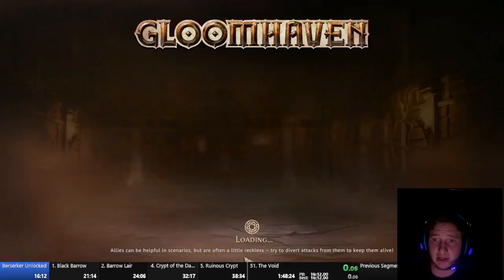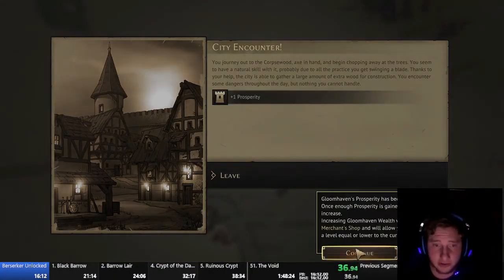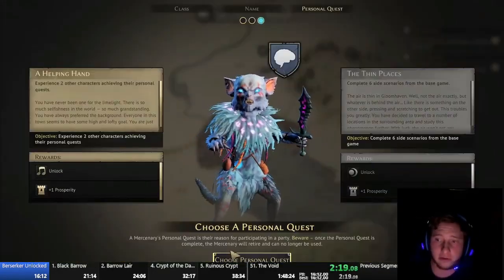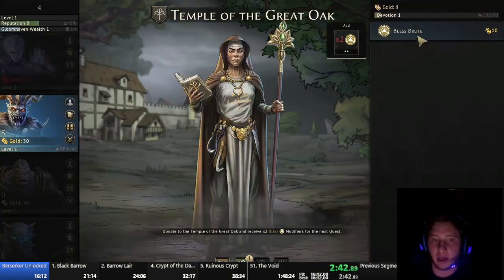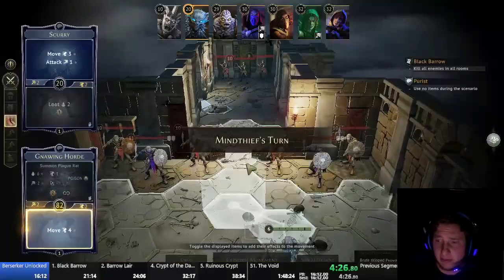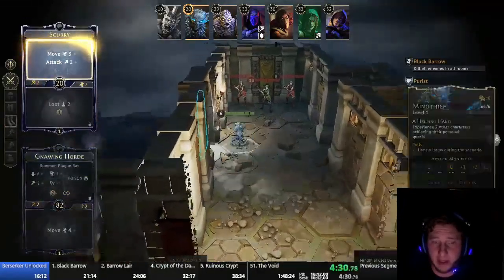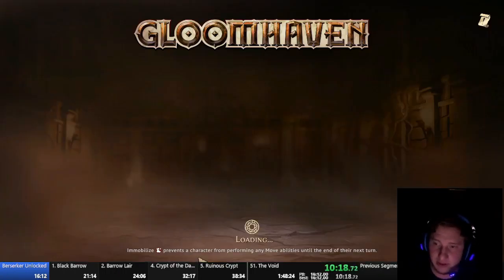We're playing with Reduced Randomness and with Jaws of the Lion DLC. Make a Spellweaver and a Cragheart, then have those characters do a city event to get a prosperity. Make a Cragheart, a Spellweaver, and a Mind Thief, all with specific retirement goals, and donate to the church with everybody and off to level 1. Spellweaver decides she wants to die on a trap, Mind Thief thinks that looks like fun and tries it too. We just repeat this process 11 more times, and then we're ready to go back to town.